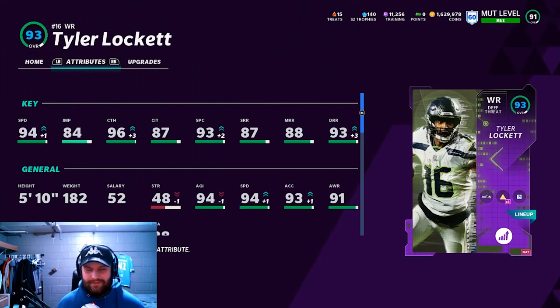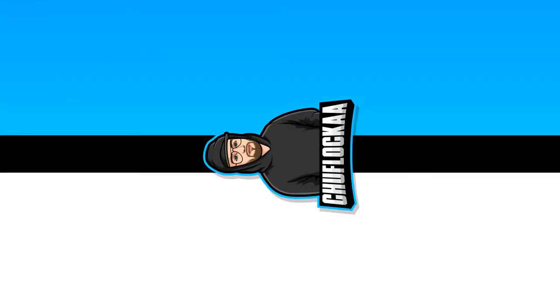He has the deep threat chem so he doesn't get route tech for the best AP, but we are not running any abilities on him. I want to show you guys that a fast wide receiver like this with great deep route running is just as good anyway. Let's hop into the gameplay and see what this Tyler Lockett can do.